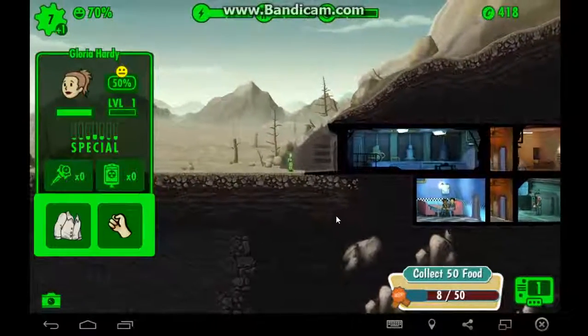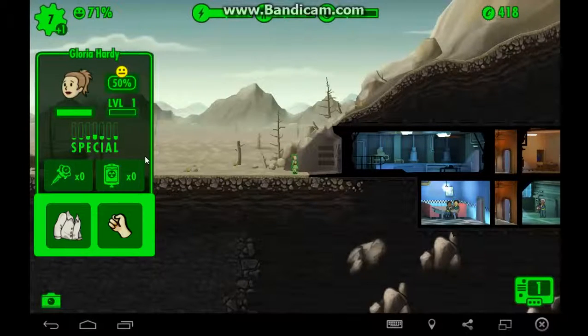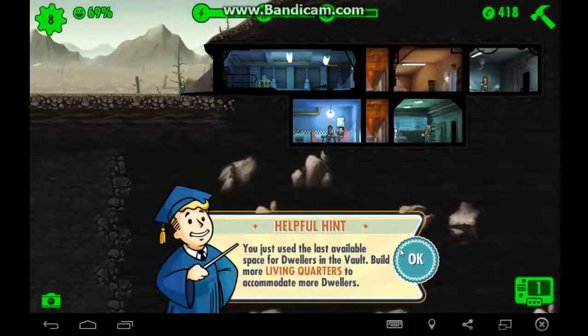We have a new dweller — Gloria Hardy. She has charisma, but not a whole lot of other stats. I think I'm gonna send her out to the wasteland as well.